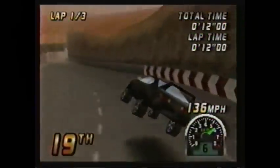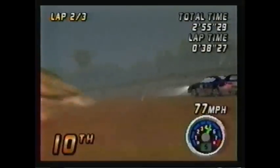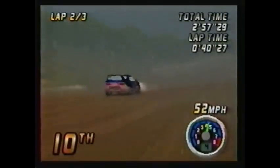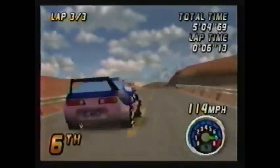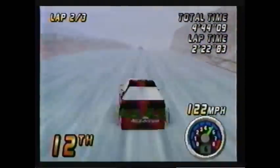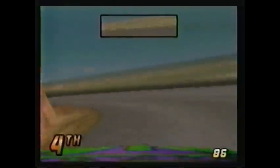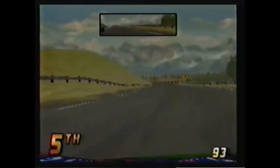Looks like you're almost ready to do a little accelerator slacking. But before you take off, you need to know that you can race with your choice of views in Top Gear Rally. Choose an internal view for the vomit-inducing sensation of an actual race. Choose an external view to get a wide perspective on the race and track ahead. You can also opt for a rear-view mirror to see if any yahoos are trying to creep up and pass you.